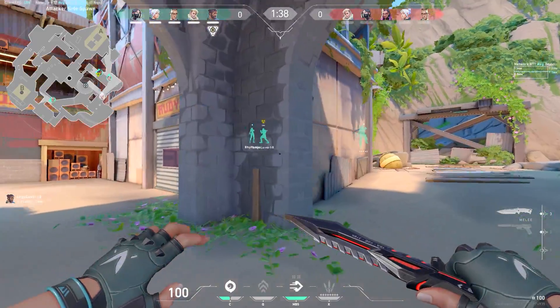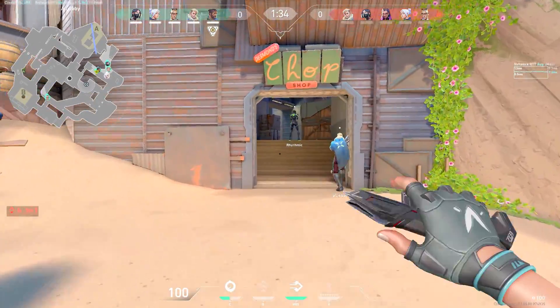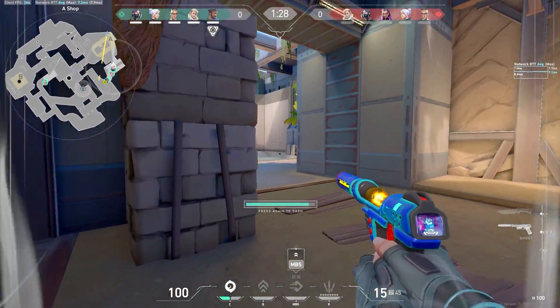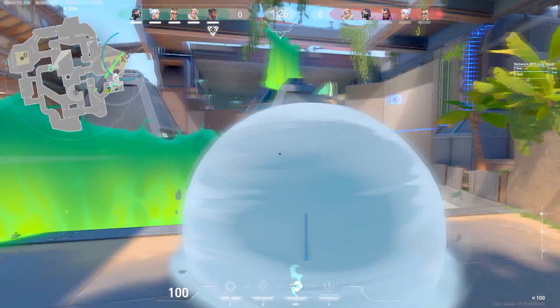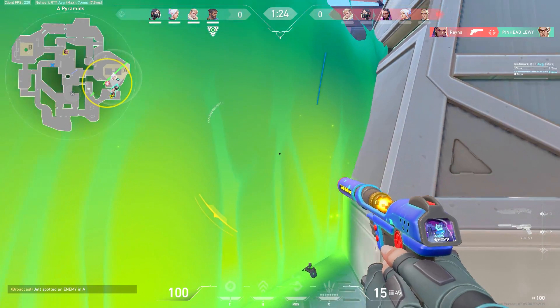This is a game where we stomp out the enemy team 13-3. Something that played a big part of this initial creaming was how aggressive I entered on Jett and how I made it work. For the first round of this game, we went A and I ended up dodging a bullet, literally. As I dash in, you can notice that I didn't check my left — that's because I'm stupid and I thought the dart would clear it, so I ended up dodging another bullet there, but that could have gone pretty bad.